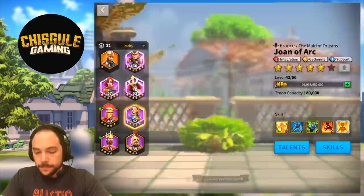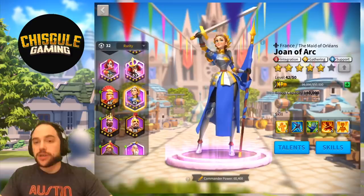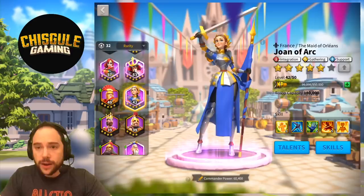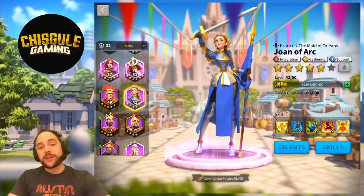A commander you could bring is Joan of Arc. Not my first choice because she doesn't do skill damage, and you really want a lot of skill damage in your pairing with Osman as the primary. That said, if you rock Joan of Arc as the primary rocking a full support tree, you get a ton of rage restoration and area-of-effect slow. I think the pairing is actually more than meets the eye and could be kind of interesting.